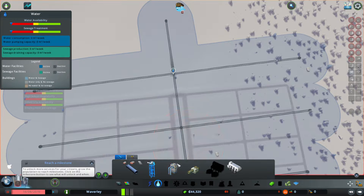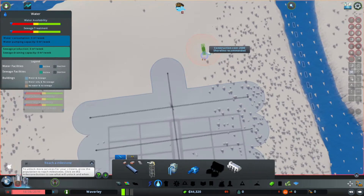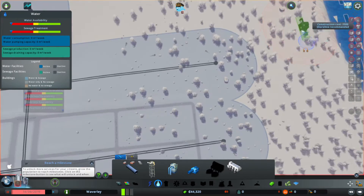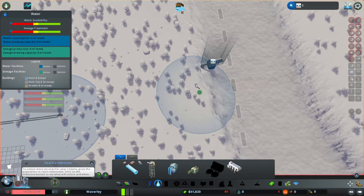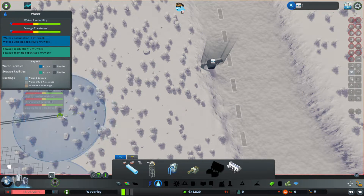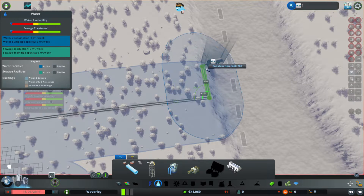And we'll put one of these little pumping stations — output stations. The river flows away that way, so let's put it right down there near the end. These always mess up a nice little grid system with pipes, but it's not too bad this time.